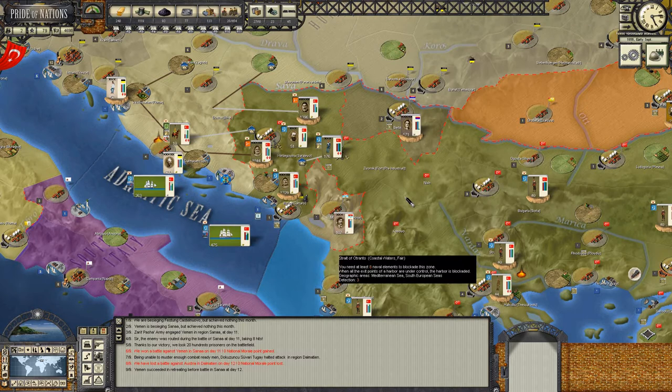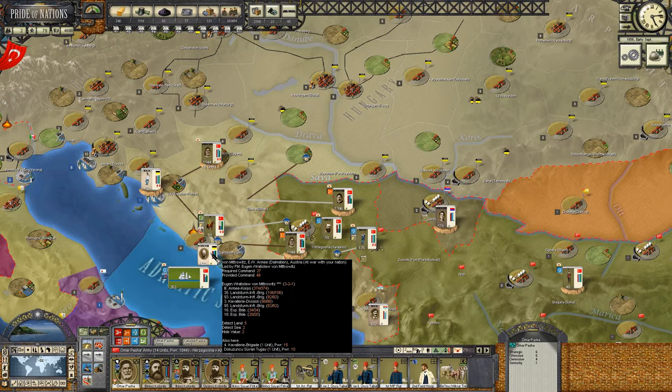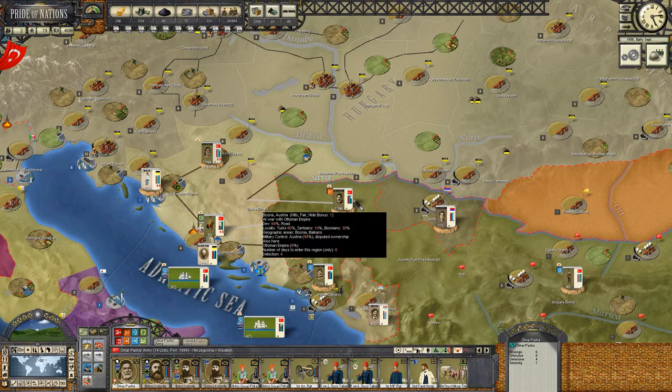If things get dicey on the left, we'll switch in the reserve corps to hold the perimeter around Katero and move Hussein Avni up. Hussein Avni is a fast mover - he can move through Dalmatia into Fiume in maybe seven, eight, ten days. That's the plan. We're going to begin the general offensive, but this time we're going to move around the Sava. The right - Abdelkarim into Slavonium - and the lion's share of the work is going to be done by Omar, through Dalmatia and hopefully engaging Mitrovic in Fiume.